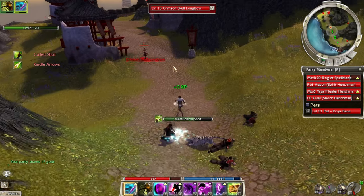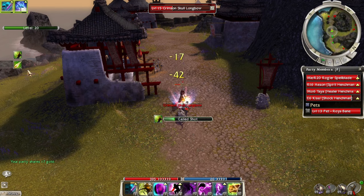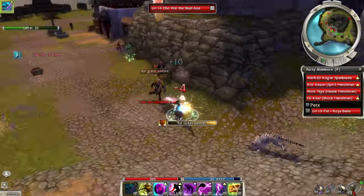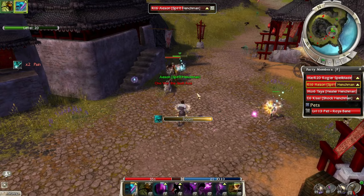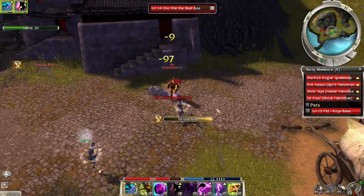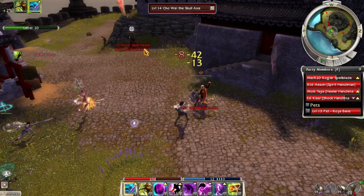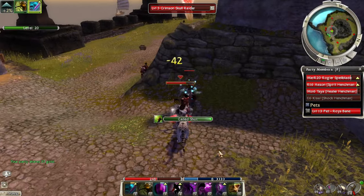I don't know why in this episode I keep clicking repeatedly like this is Diablo or something. This guy, Cho Wei the Skull Axe, also drops a green item — he drops a green axe which is actually really quite good for a low-level warrior, very good in fact. Let's put Sympathetic Visage on. He's attacking me now — level 14, that's no joke. And these Crimson Skulls are level 8. I kind of thought he was going to drop it — that would have been nice. Little easy green item.